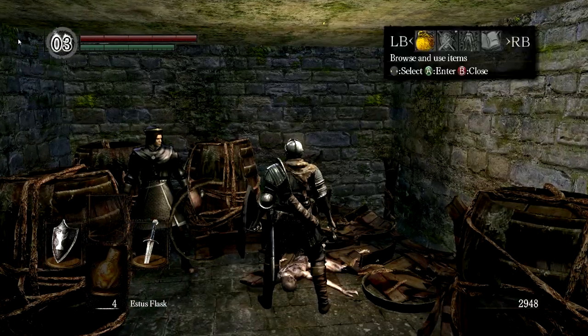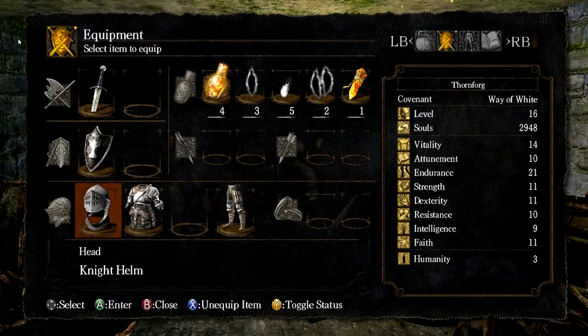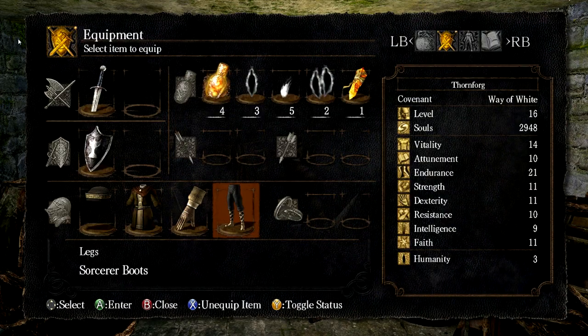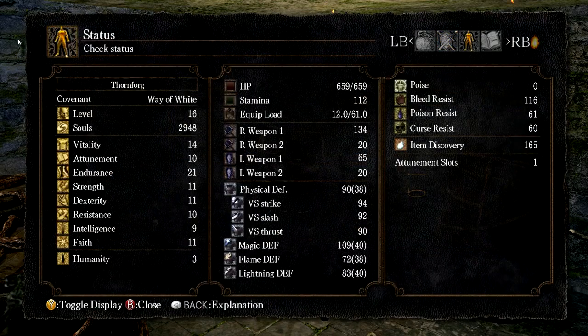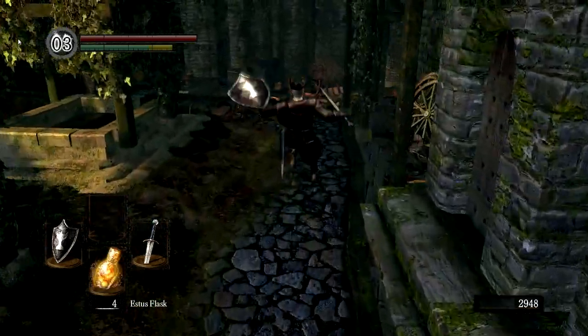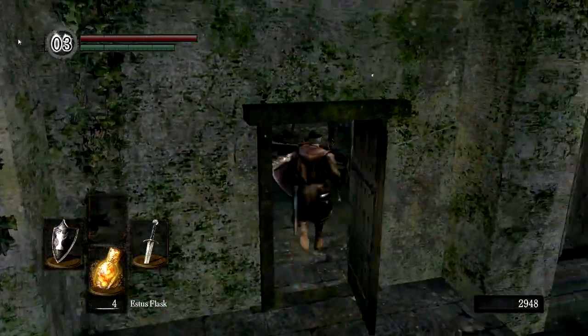By the way, in Dark Souls there is no pause button. Even when we open the menu we can still move around and other people can still attack us, so we can't use that as a get out of jail free card. So instead of our knight helm, let's put on our sorcerer stuff. This armor deals with defense but also encumbrance — my guy looks kind of silly now. When wearing lighter armor like this, my equipment load is only 12 out of 61, but with the knight gear I was closer to about half.